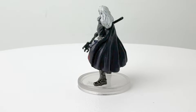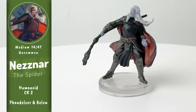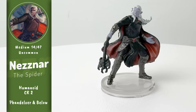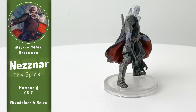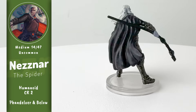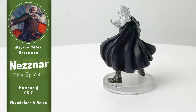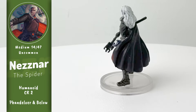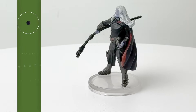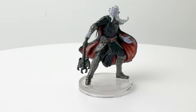Nezznar the Spider holds a very special place in my heart, and probably does in the hearts of lots of dungeon masters who entered the hobby around the same time I did. He was one of the first true boss-level villains that I ever ran in the original starter set. He's a drow mage, and with spells like Web, Darkness, Fairy Fire, Invisibility, Mage Armor, Magic Missile, and Suggestion, he was the most complex character I had run up to that point, so I am glad to finally have a mini of him.